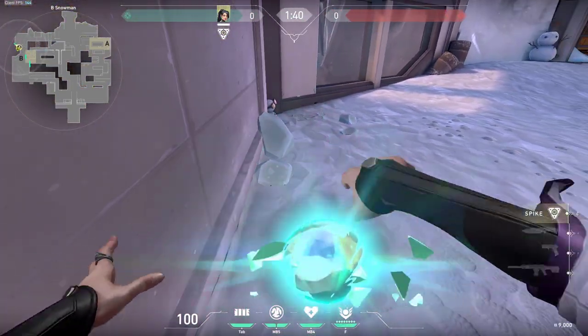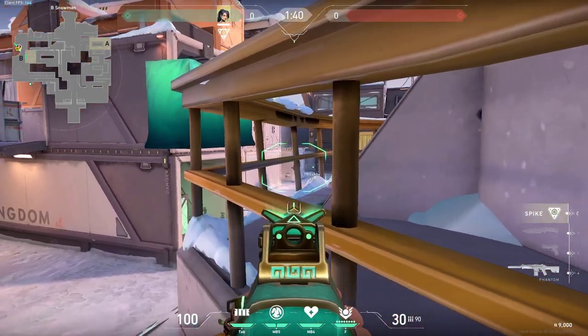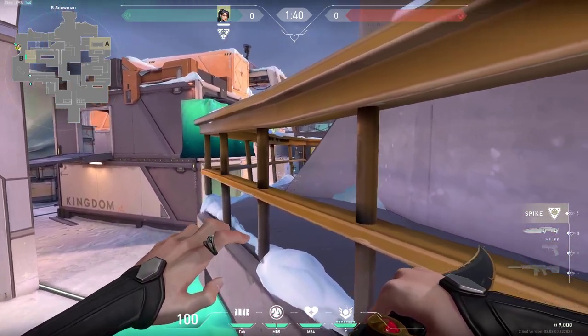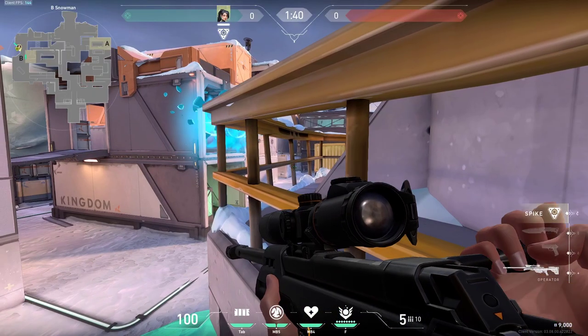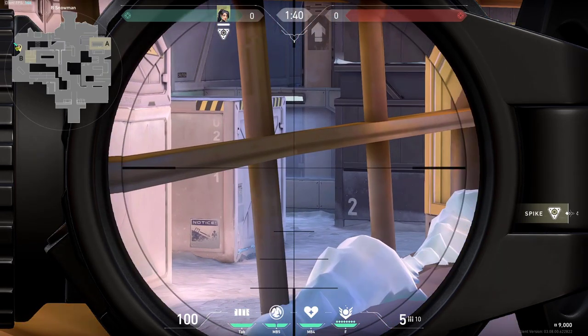Lastly there is this simple wall boost at the snowman - just build your wall like this and then you can be watching and waiting for anyone to push. Best to do this one with an operator since you usually have a great timing on this and you can be waiting for anyone on either side for an easy kill.